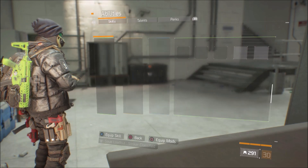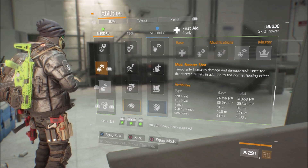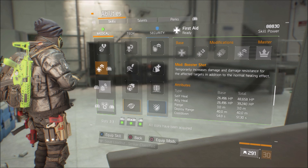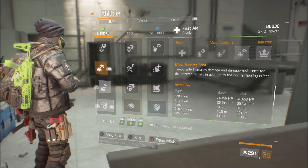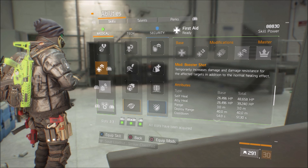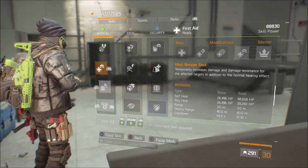Let's get into those skills and talents. I'm going to be using a Booster Shot mainly because it temporarily increases damage. A lot of people now have Alpha Bridge, Banshee, even the Nomad — it's all burst damage, all firepower up front. This will help you have that edge before you start getting your stacks. Pop it before you get into a fight and it will at least give you a little bit of an advantage.